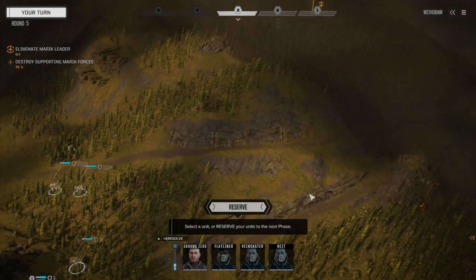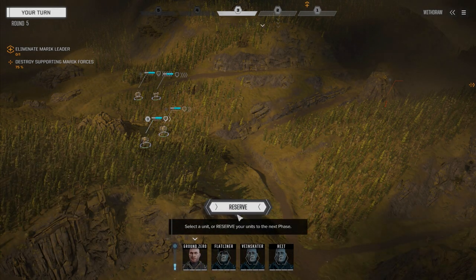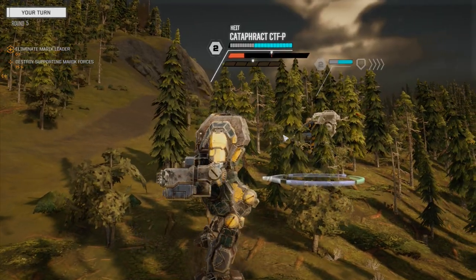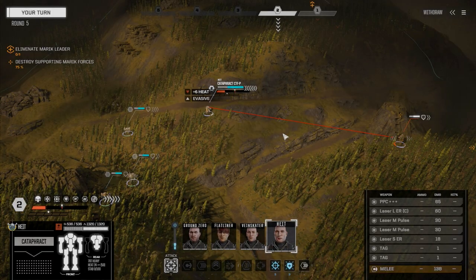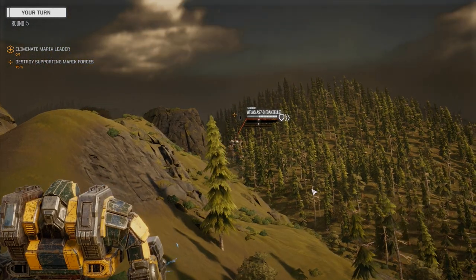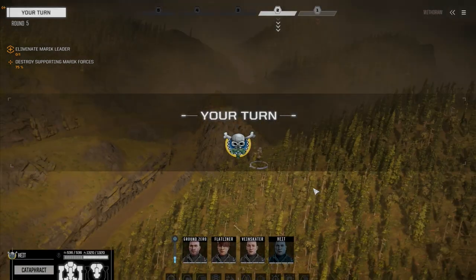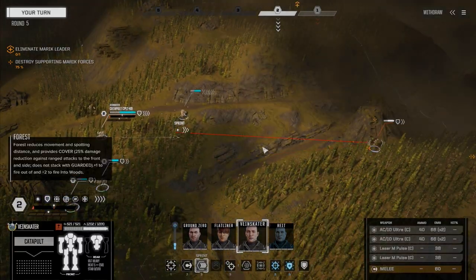That guy's moving a little slow up there. Let's reserve — we're going to move Height again. We've got eyes on — excellent. Yeah, that's an Atlas over there. Danielle, eh? Bonjour, Danielle. It doesn't look like we got the TAG on him though. Let's get Vein Skater next and see if we can get some stability hits on him — see if we can put his butt on the ground.